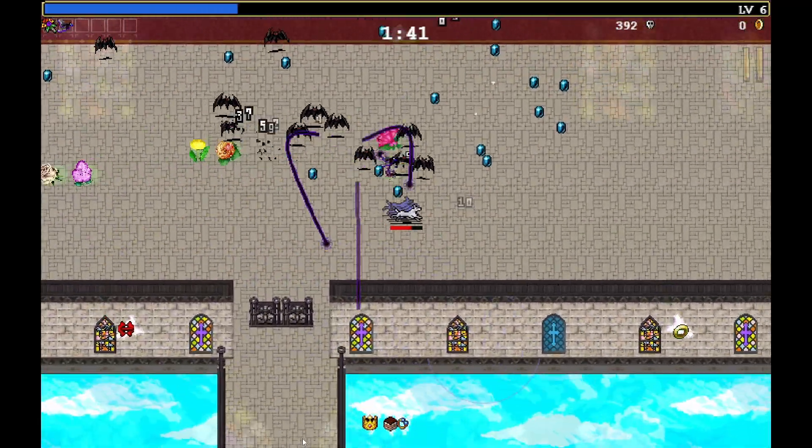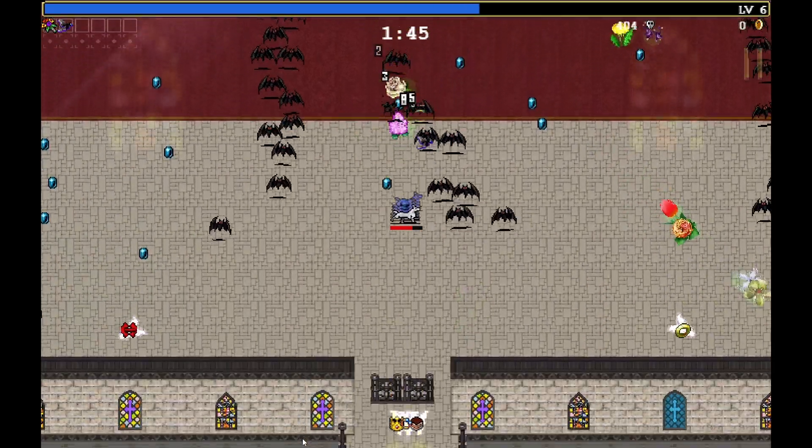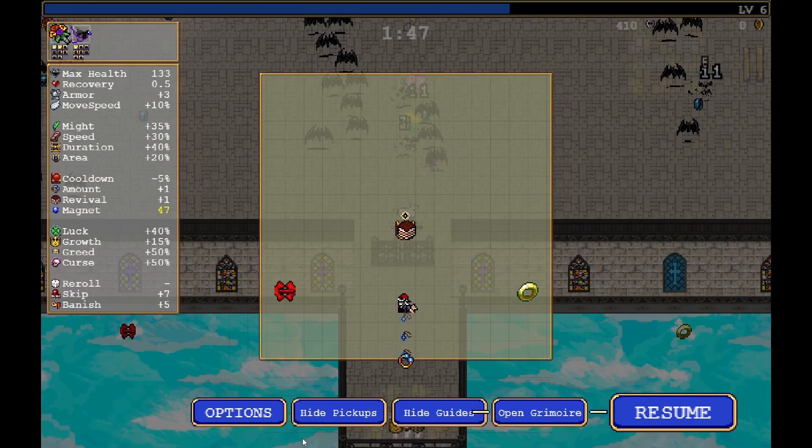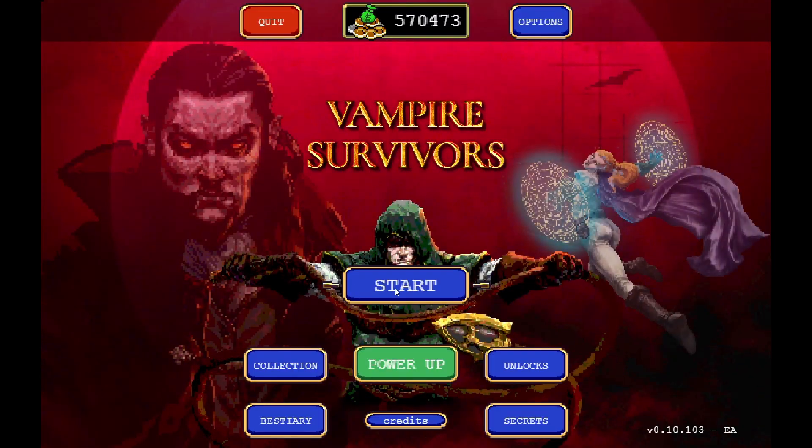You just need to grab the two birds and the balcony will open — that's the quickest way to unlock Cosmos, and it clears up all the confusion around how to unlock him.